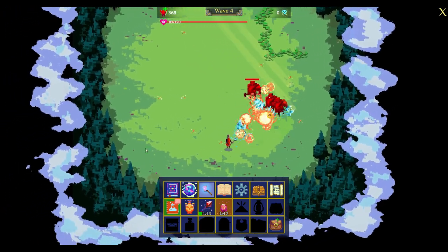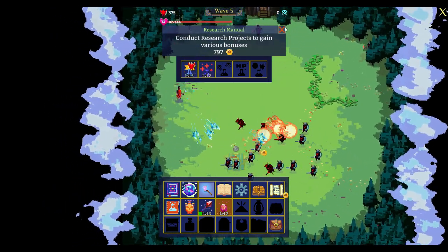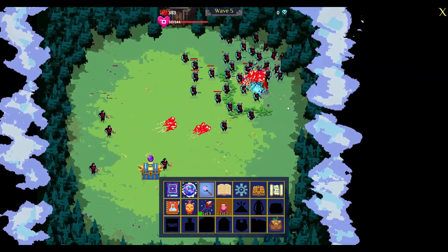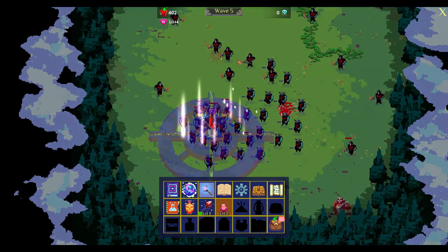So we did a jump cut here and there's going to be something happening. First of all, I'm going to acquire this for more health, but there's something I'm going to show you — there's a chest right there. I'm dying anyway, so I'm going to sacrifice myself to get what's in this chest and we'll talk about that.